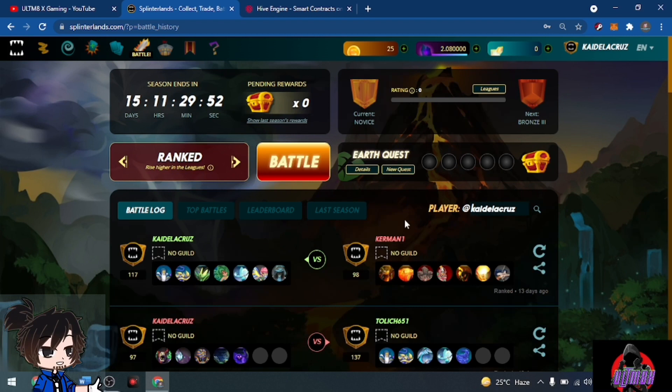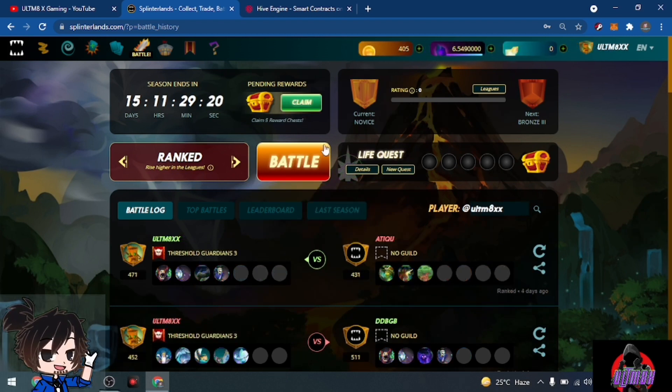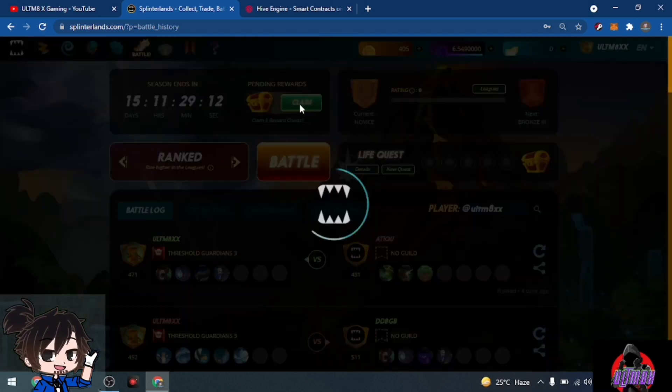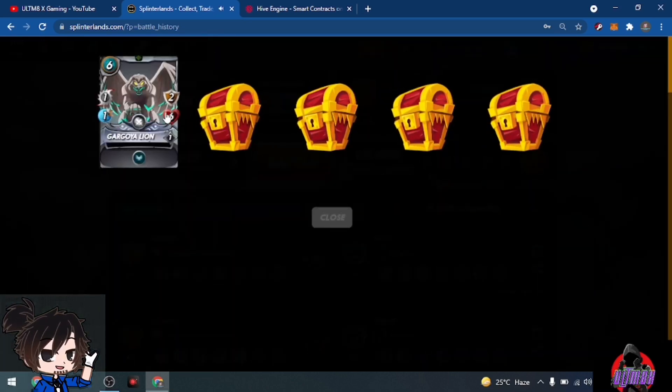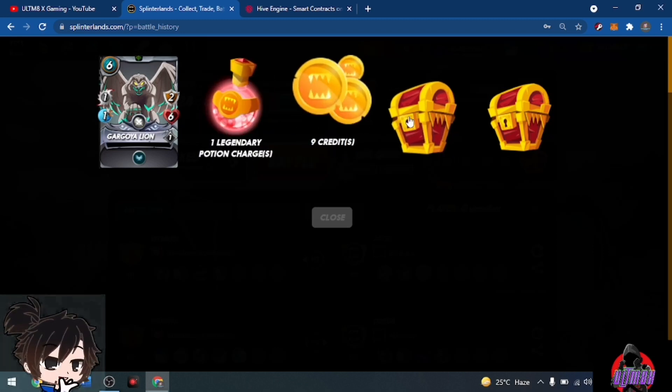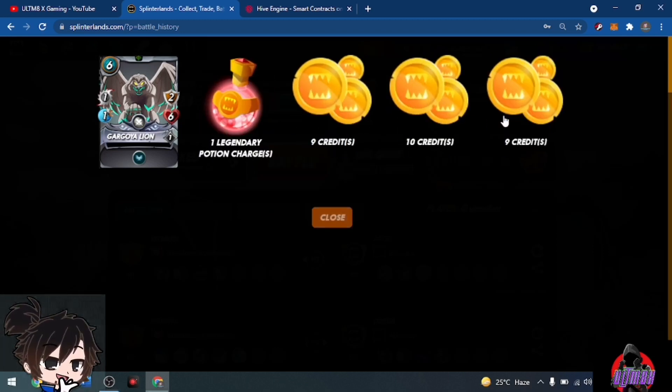Let's change the account and open some more chests. We're now on our second account, also with five chests to open. We might get some credits again, but if we get some cards that would be great. We have five — a Gargoyle Lion, credits, ocean credits, credits, credits, and credits.